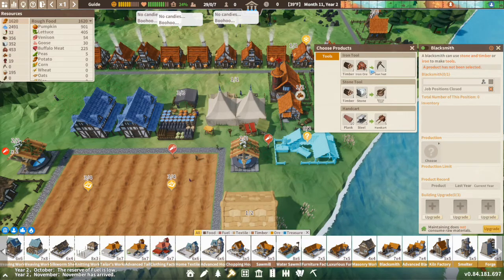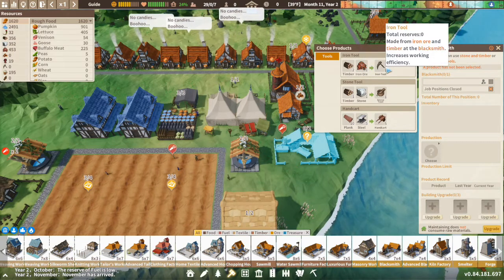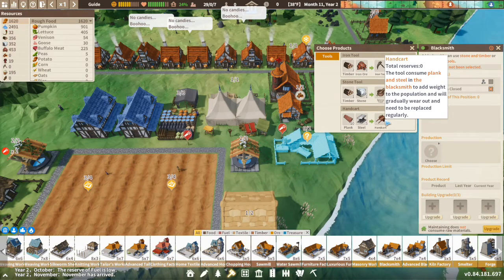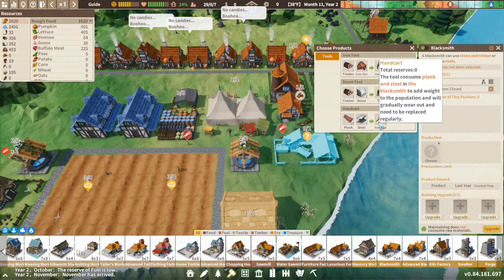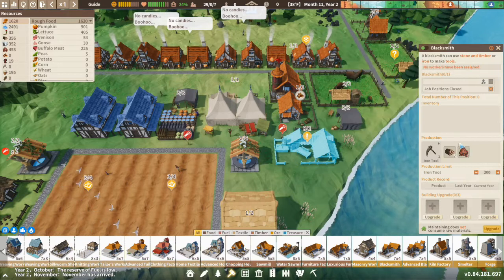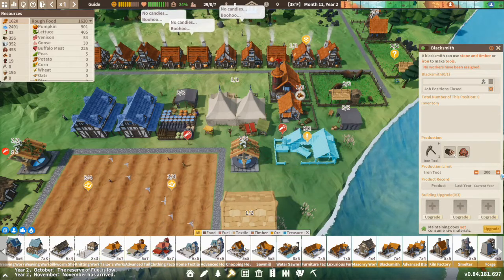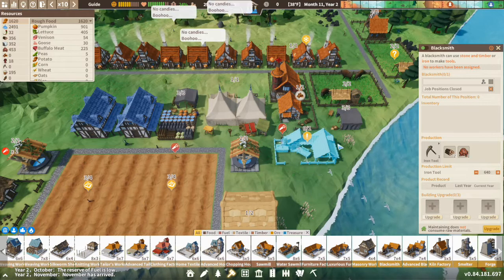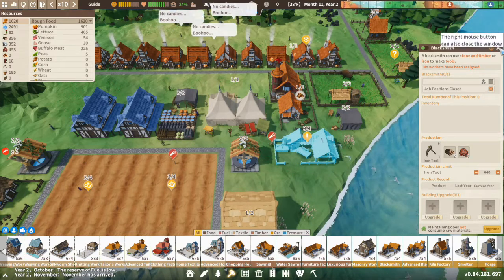So you can choose from here. You've got iron tools — that's two timber and one iron ore, equivalent to one tool. You've got stone tools as well. Then you've got a handcart — ten planks and five steel makes a handcart. We don't need that, we just need the tools. Set the production limit to whatever you want — that's the maximum production limit.